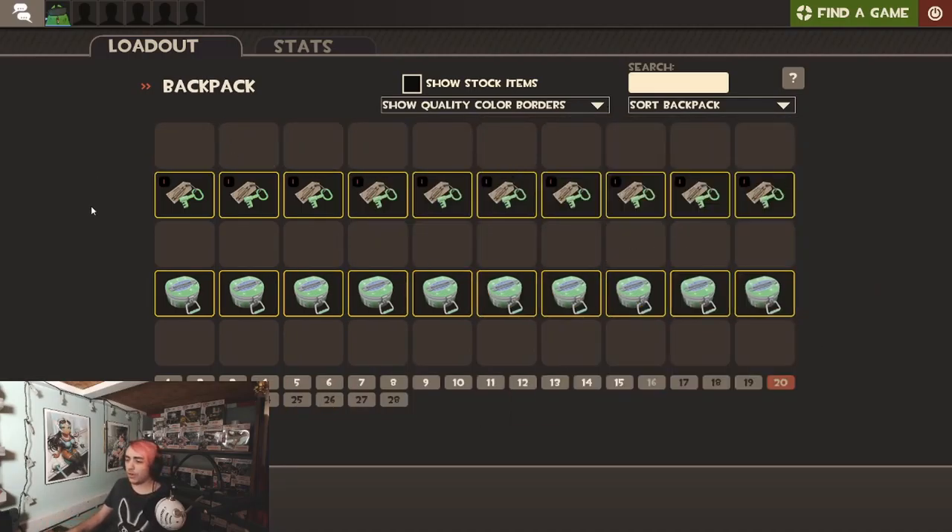Alright, we got — oh, I got a strange bizarre bobble. Pretty nice, pretty nice. Oh, we got a description tag. Pretty cool, pretty epic.